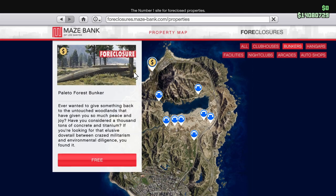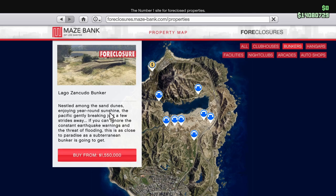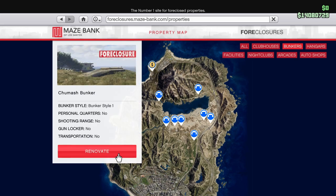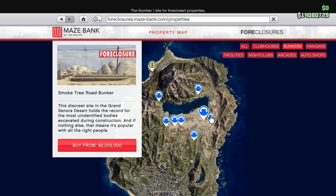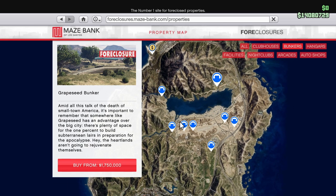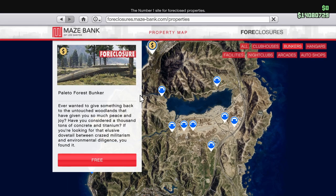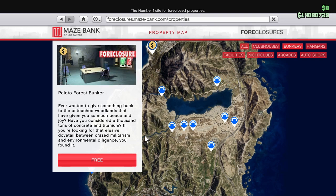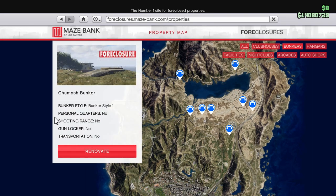The best example of a bad location is the bunker on the top of the map — the Paleto Bay Bunker. This bunker is really bad. It takes so long to sell from there because you need to drive all the way down to the city. Instead, I recommend you buy the Chumash location. It costs a little bit more but it is a lot better than Paleto Bay, which takes so long to do stuff.